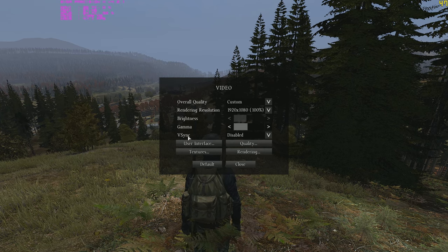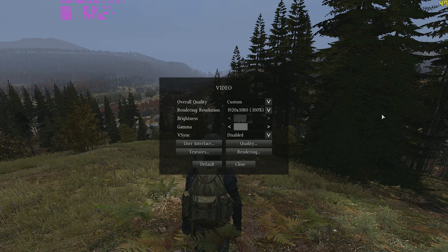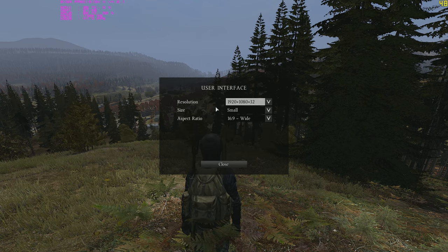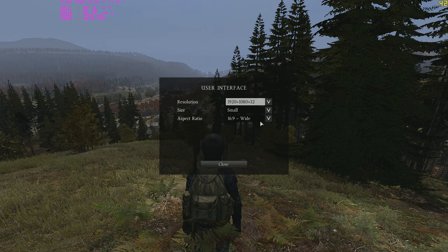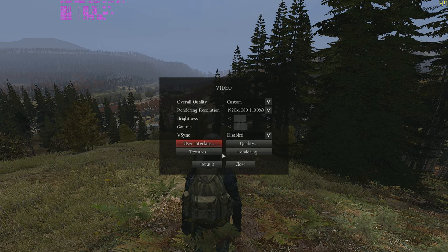V-Sync: unless you can constantly support 60 FPS, or 120 FPS on a 120Hz monitor, keep V-Sync disabled. For user interface, keep the resolution at your native resolution, keep the size small, aspect ratio at 16 by 9. These are just standard options and nothing that will really significantly impact your performance.